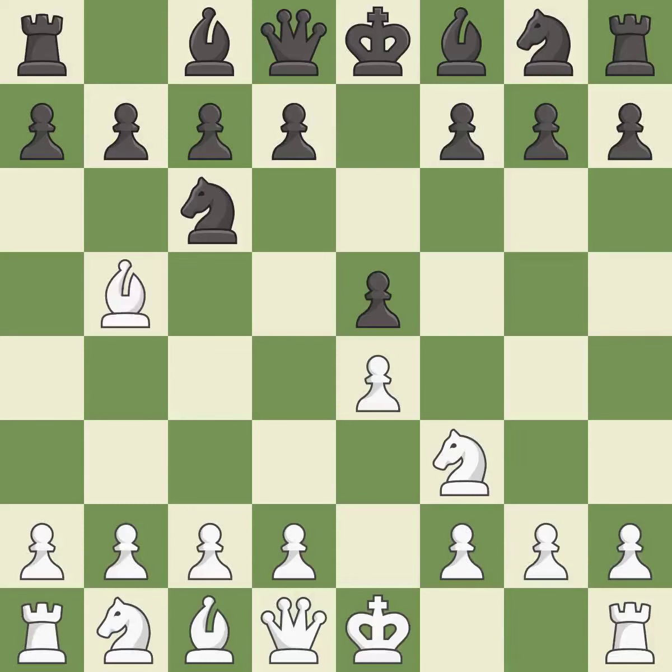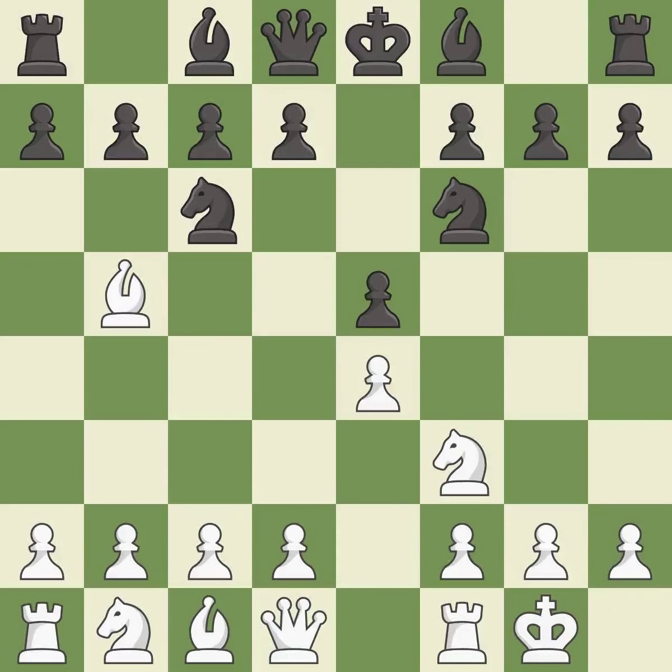The Ruy Lopez opening develops the bishop to immediately attack the knight on c6, the lone defender of the e5 pawn. Nf6 develops the knight and attacks the undefended e4 pawn. Castling gets the king out of the center and activates the rook.